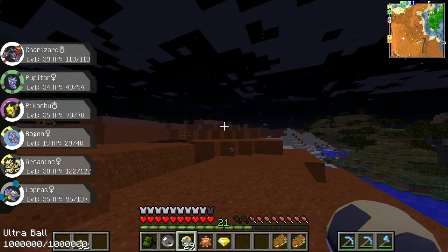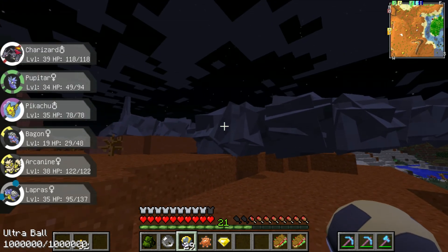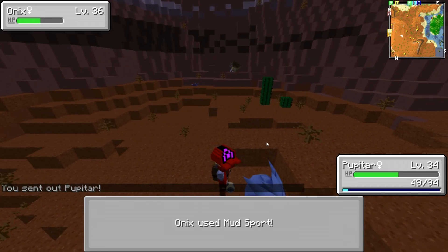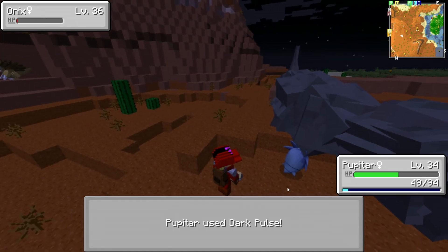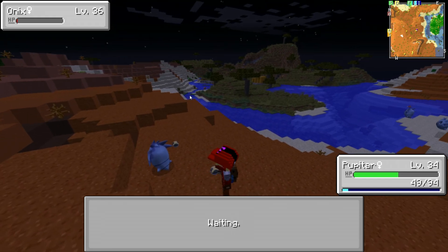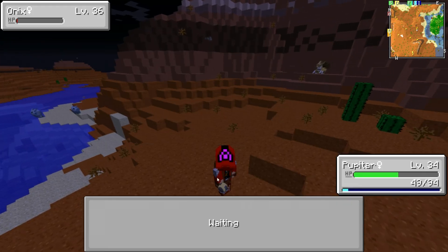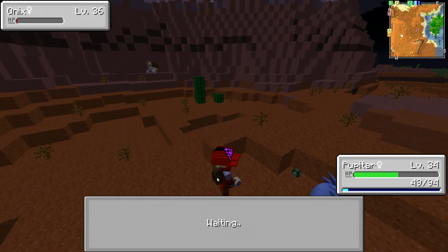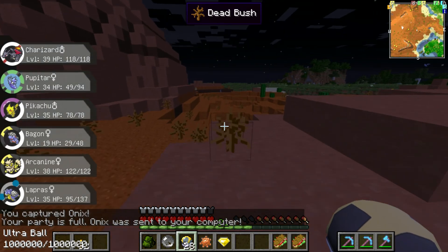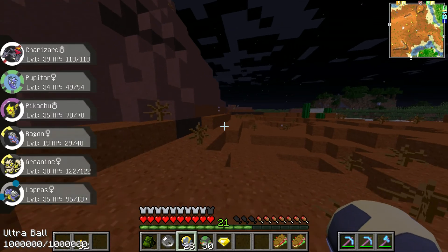Wait, I got him! Okay, I didn't get him. Pipitar — don't want to kill it instantly with Lapras. Dark Balls. Poké Ball, Ultra Ball — come on. Darn it. Dusk Ball, Dusk Ball, Dusk Ball — there we go. Gotcha! Maybe I should move the Dusk Balls up here. Yeah, it's night so I could use them.